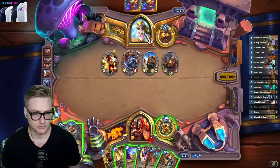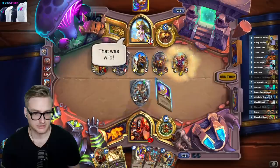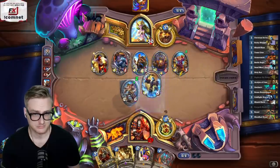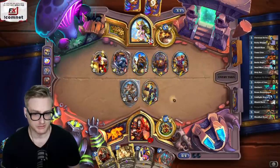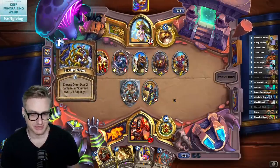I think I might coin out the Eternium Rover here. Let's see what this pulls. That's a bad outcome. I need to be able to Shield Slam that next turn - it's one of the few bad things that could happen to me there.